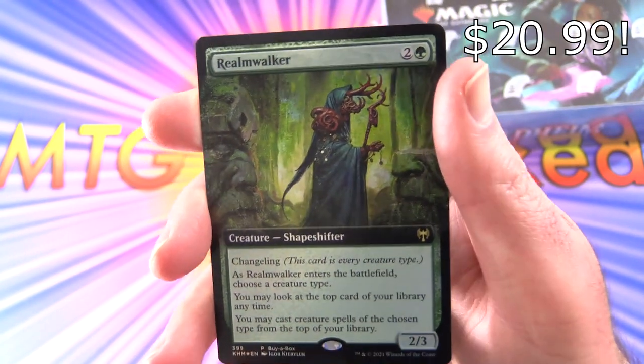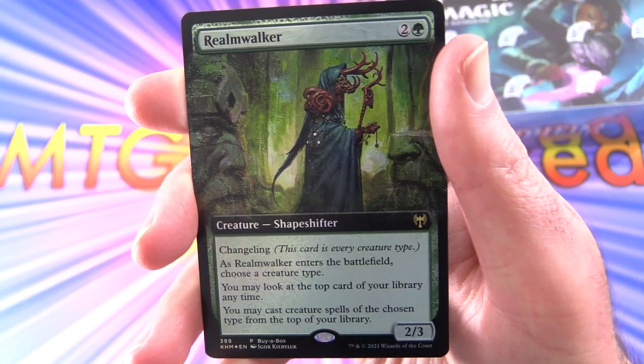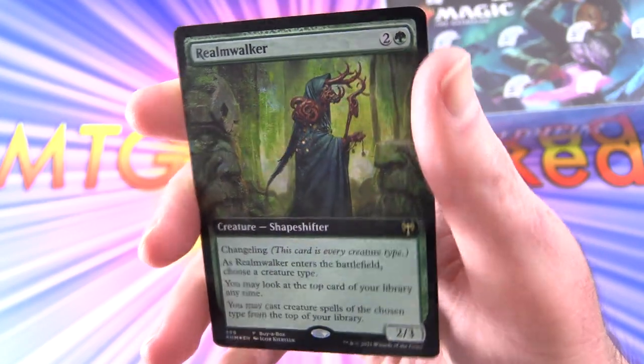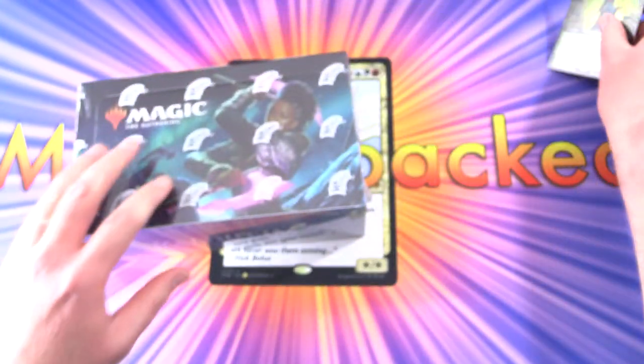Creature Shapeshifter 2/3 for 3 with Changeling as an ability. Choose a creature type. You may look at the top card of your library any time, and you may cast creature spells of the chosen type from the top of your library. Very cool. Let's pop that over there and get into the box.